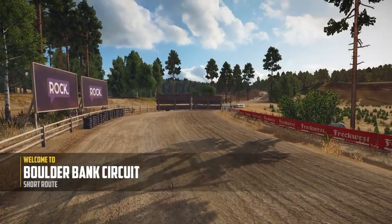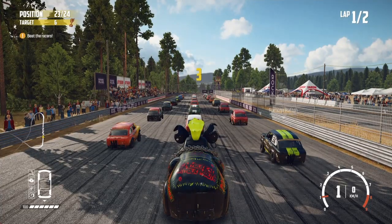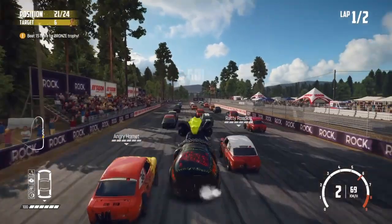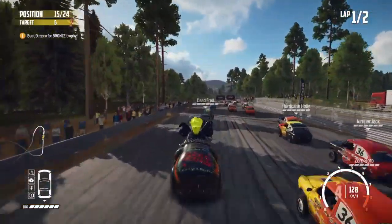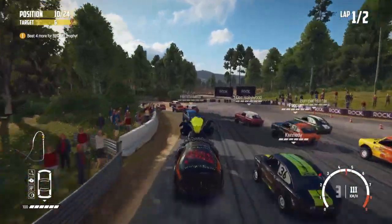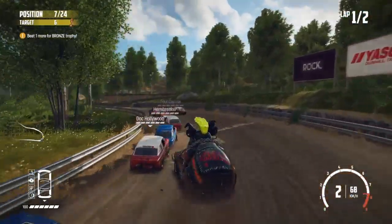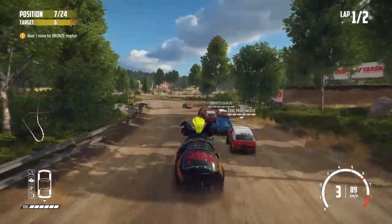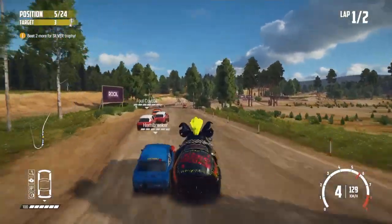For the fourth and final challenge of the day, we're at the Boulder Bank circuit and we are in the Killer Pig. Two lap race round this circuit, all 24 vehicles again. This time it's a mixture of other vehicles rather than all Killer Pigs. We've got a really good start here up the inside — if we can hold it around the inside of this corner, that should bring us out into quite a good position. Seventh place. Now there's quite a long straight up here to a tight right hand corner at the top.